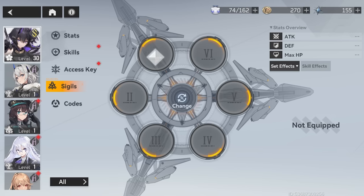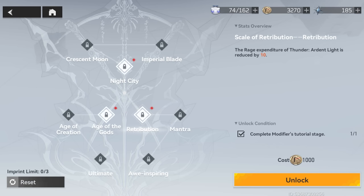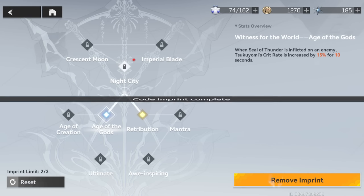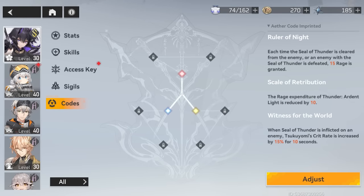There are also Sigils you can equip, which are like artifacts. The most interesting part is that for each modifier you can imprint different codes, which is basically their talent tree. Shinri here has 9 different codes, and as you keep upgrading her you unlock more codes and can select up to 3 to activate — all of them provide some game-changing abilities. There are a lot of different ways to build a character and activate their different codes. It's a really interesting mechanic.